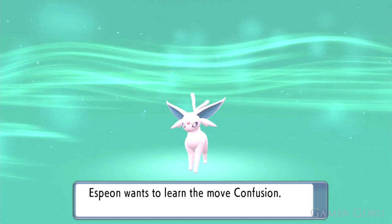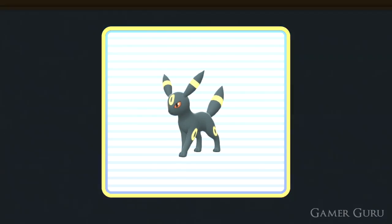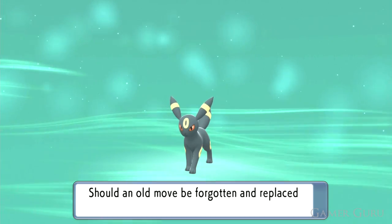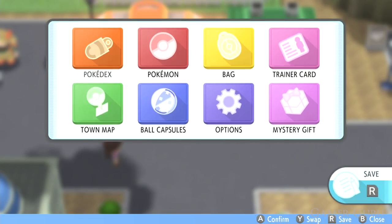If Eevee evolves during the daytime, it will turn into Espeon. However, if Eevee evolves in the nighttime, it will evolve into Umbreon. Just so you're aware, nighttime in this game starts at 8pm and ends at 4am, so any time between there it will evolve into Umbreon.